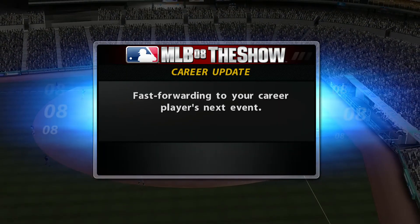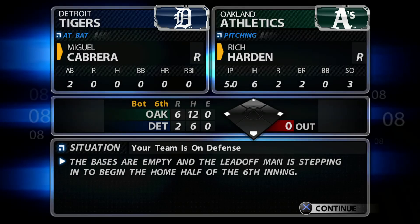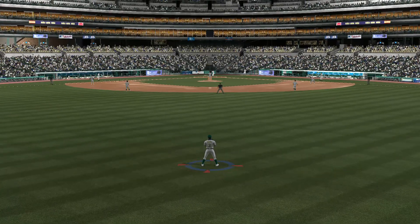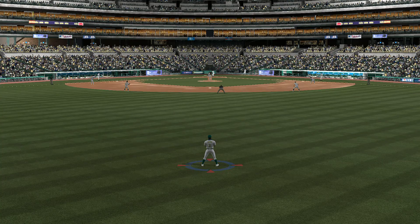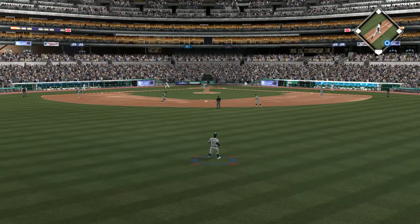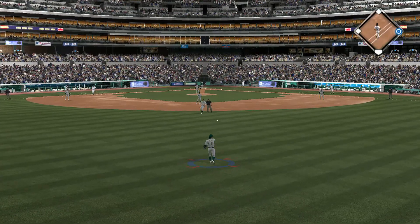We'll join this one here in the bottom of the sixth, already in progress. Miguel Cabrera will do it again — 0 for 2 with a strikeout in this one. Swing and a hard hit ball back up the middle, and that'll get down for a base hit. So he goes after the first pitch and it's early trouble here this half of the inning.